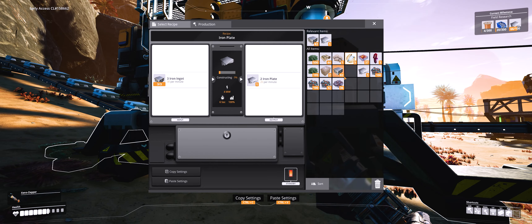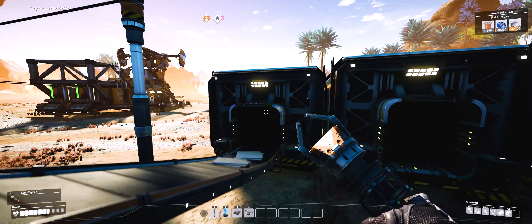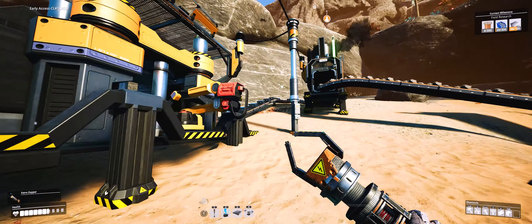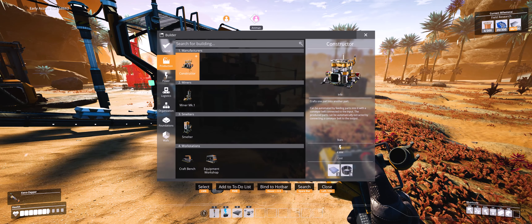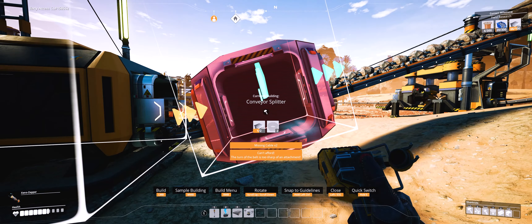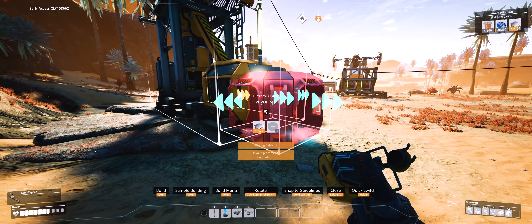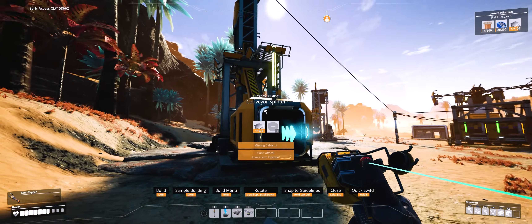Should I take resources and go get copper or limestone? We need enough resources to construct two smelters and three constructors. You have to make the reinforced iron plates by hand so we should have plenty. Two smelters and three constructors. Can you attach splitters directly to the miner?